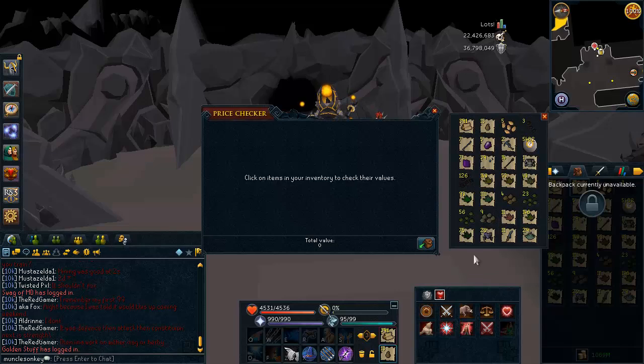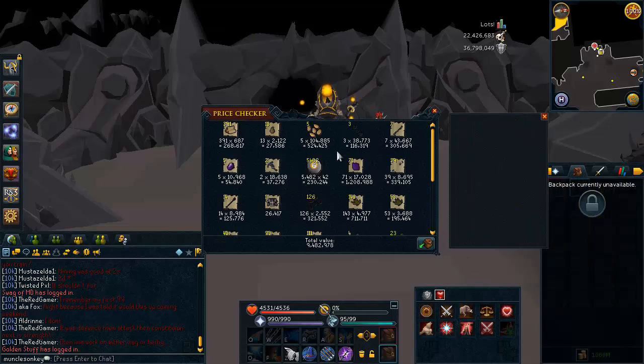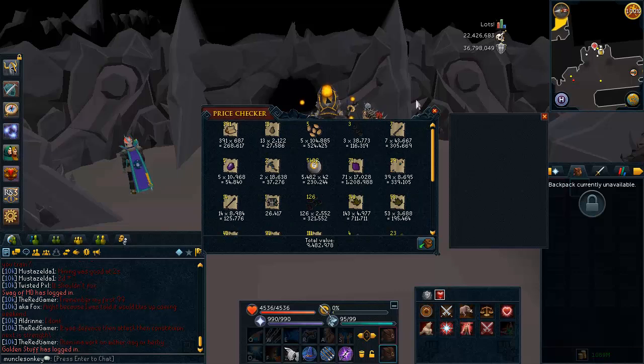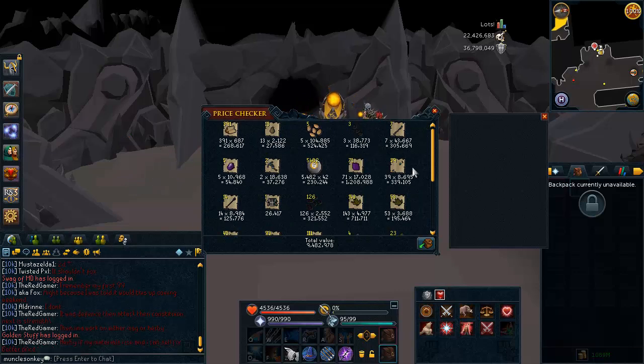Inventory 1 has been withdrawn. Put everything in there and that adds up to 9.4 mil. This was a pretty crappy inventory — I had a bowl and random junk in here, like Mithril Plate Bodies. Yes, I do pick those up. Not a whole lot of value in this one.